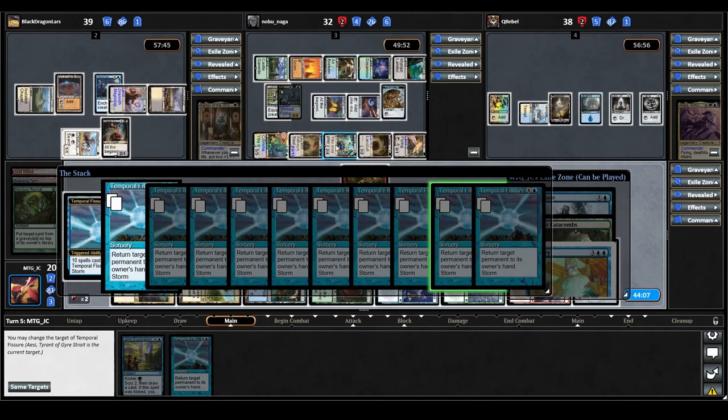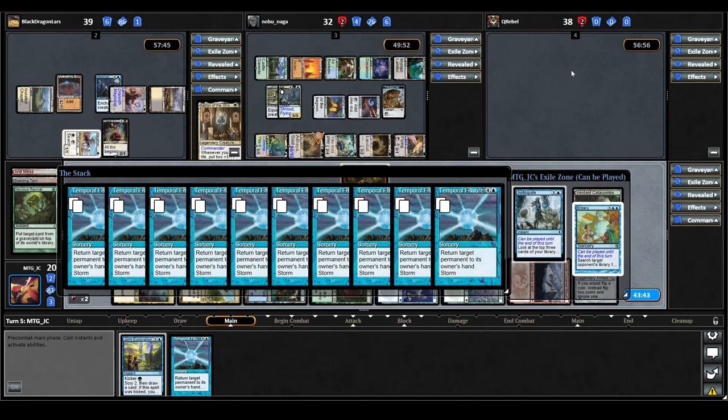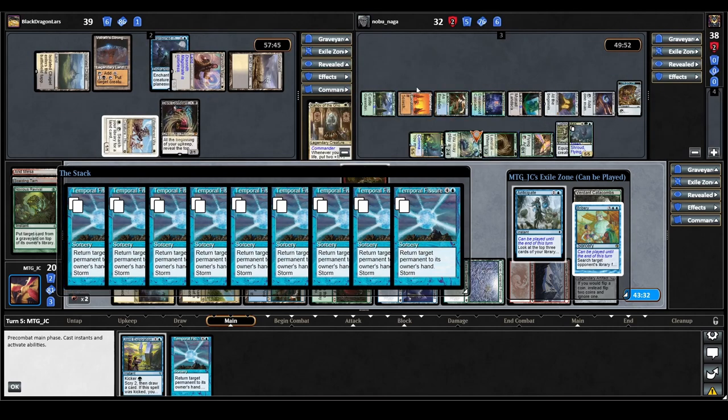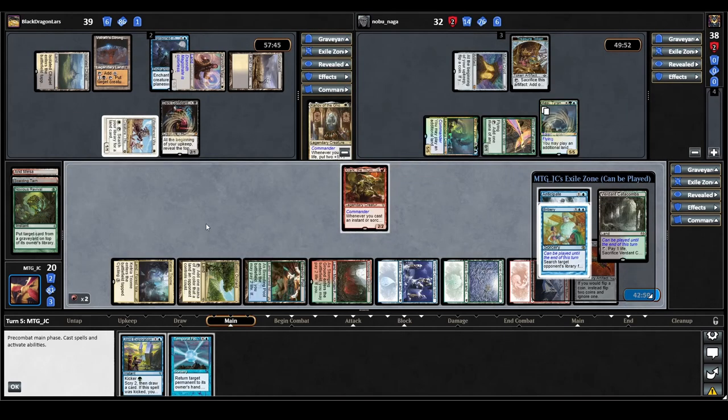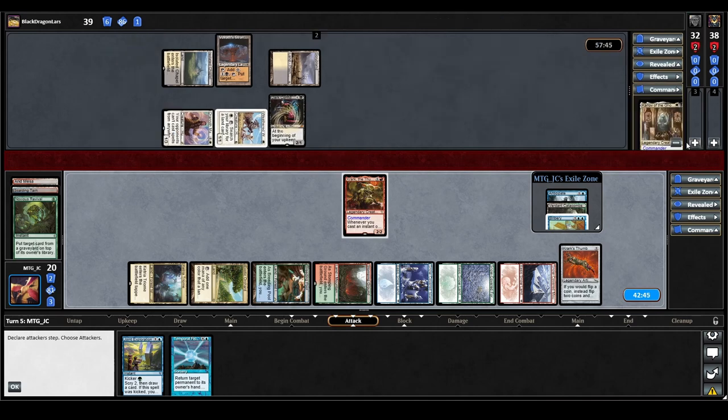We hit all their lands and also their Arcane Signet. That actually causes one player to scoop — really surprised because we weren't targeting them, but they're thinking that with Temporal Fissure back in hand, we'll do it again next turn. So Temporal Fissure is taking out one player and severely reducing another. After all of that, we pass the turn over. And it looks like the AC player also scoops. Temporal Fissure did its job better than we could have expected, and now we only have to deal with the Karlov player.